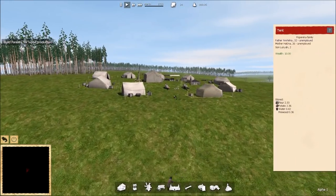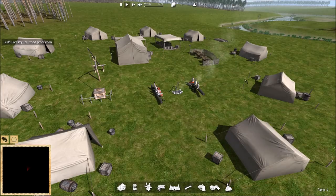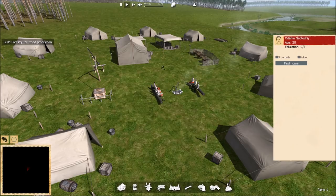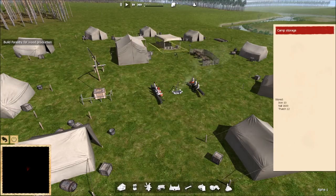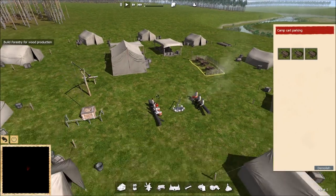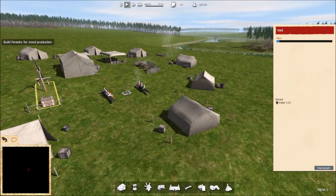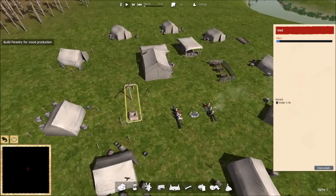Our little village is right here. We've got tent houses, and you can see who lives in them — Yevani, which is actually the developer's name, Helena, and Lukian. This is a Ukrainian developer, and Ostrov is also a town in Ukraine. Our folks are sitting around a campfire waiting for work. We have a camp center, camp storage mostly filled with nails and some wood, a cart parking lot, and a well slowly filling with water. Our first goal is to get wood.